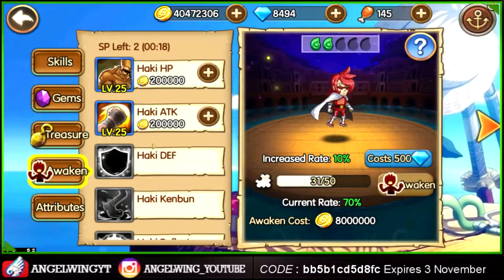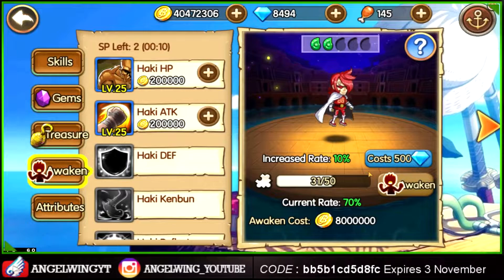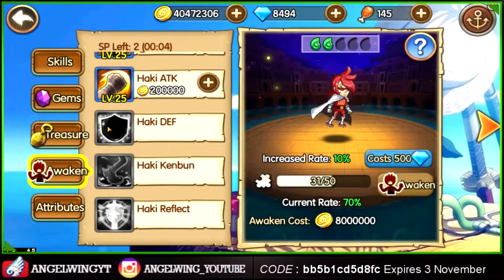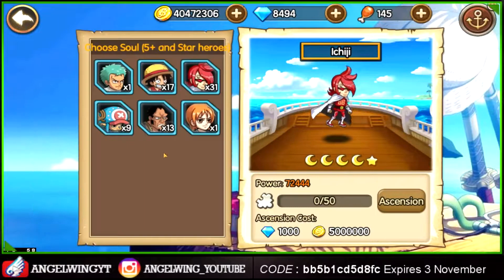You upgrade by having the same hero's pieces — I have 30 out of 50, so we need 20 more. You're upgrading one of the skills right here, which is a good thing if you want to raise the stats of your hero. We also want more of those pieces.